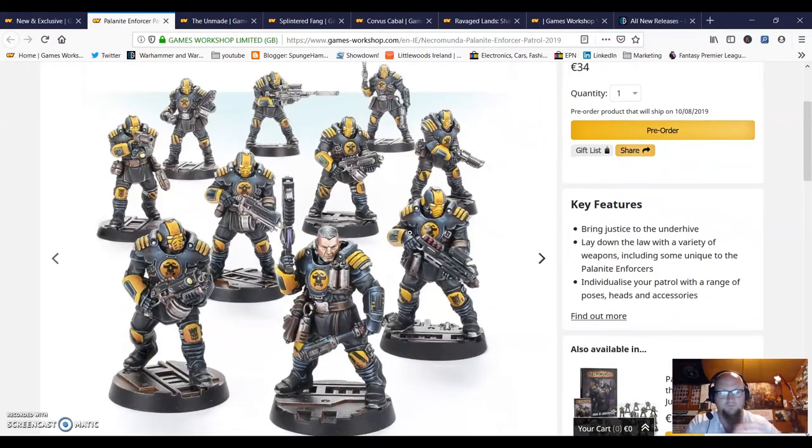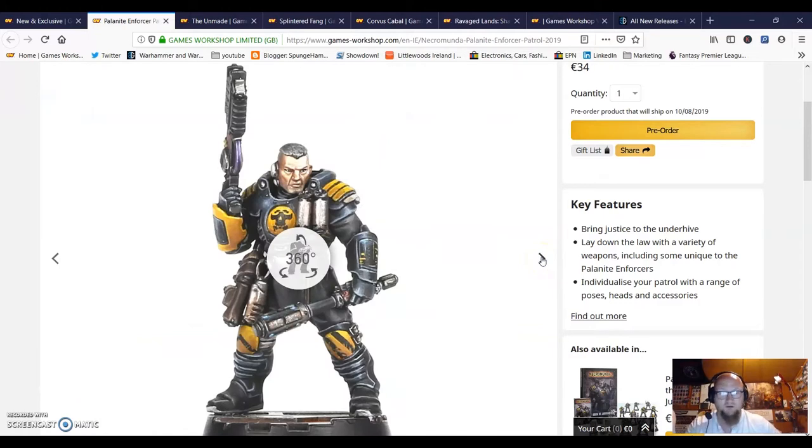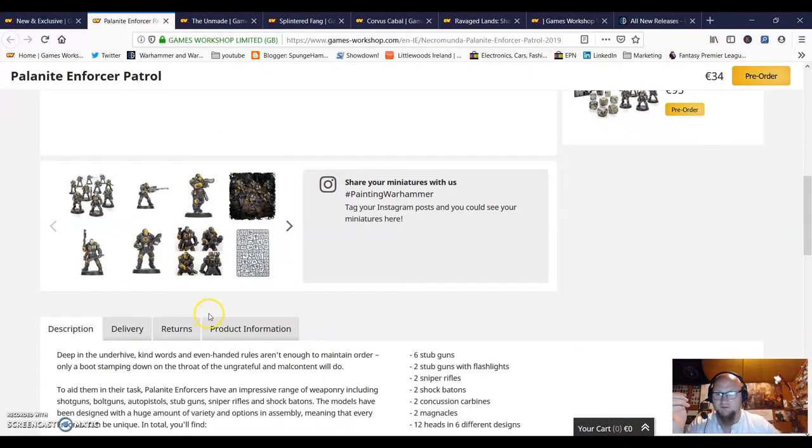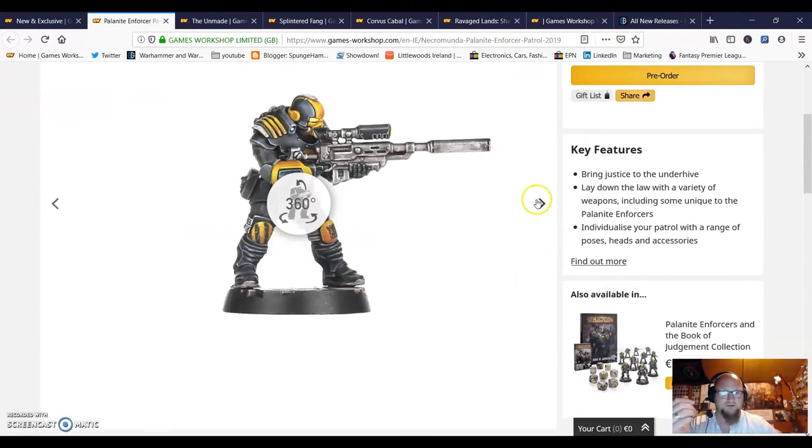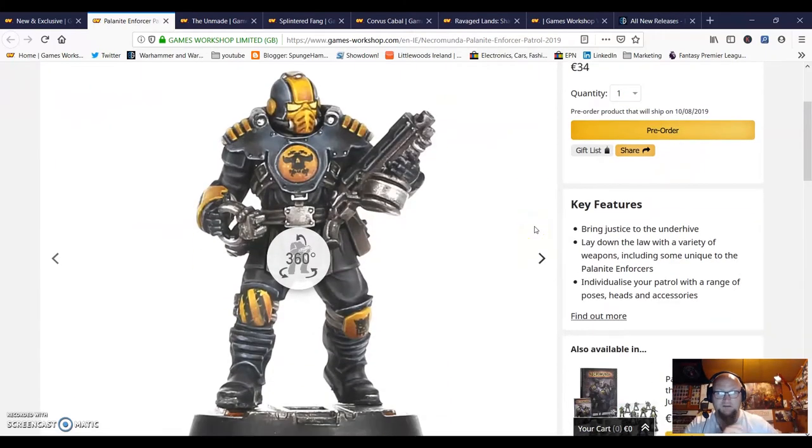So what's up for pre-order this week? We have the Palanite Enforcer Patrol for Necromunda. I'm not too familiar with Necromunda and I don't have any of the models, but I really like these. At first glance you think they're just a standard unit, but each one of these guys has different weapons and different loadouts - enforcer shotguns, enforcer bolt guns, auto pistols, stub guns with flashlights, sniper rifles, shock batons, concussion carbines - loads of stuff.